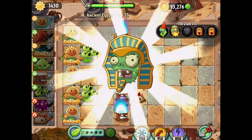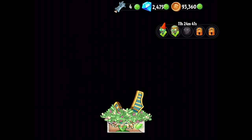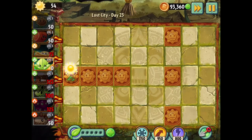We even get a pinata for completing this level. We'll get 100 coins, experience for the Iceberg Lettuce and for the Bloomerang - not bad.